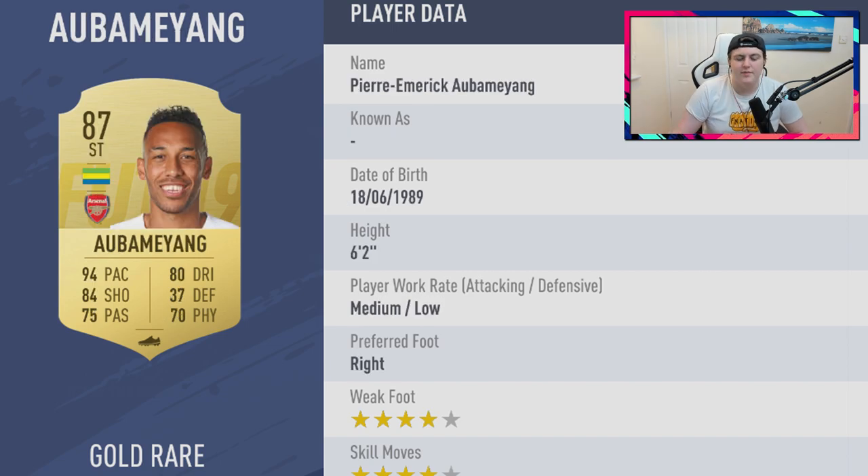Next up is Pierre-Emerick Aubameyang. His stats speak for themselves — six foot two, 94 pace, 84 dribbling, 84 shooting, medium-low work rates. The big thing for me is that he now has four-star skills in Ultimate Team. There aren't a whole lot of high-rated Premier League strikers with four-star skills. That makes him incredibly sought after and a very good striking option for expensive Premier League teams. I'd put him around 350 to 500k.